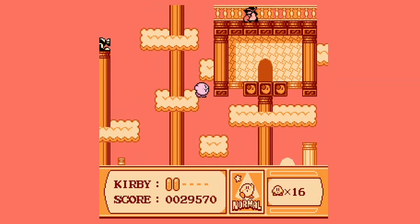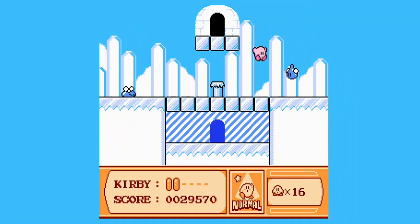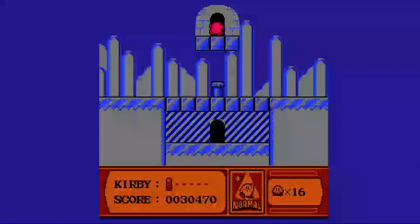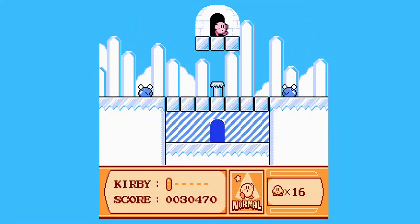Let's see - anything else? Doesn't look like it. We can enter here but we kind of need hammer - can't do much else because we kind of get fried. So what we can do - let me see - is there a way to get ourselves hammer? Parasol... Two sparkies together form the max mix power as hammer. Okay, so that's what I need to do - I need to try and get these sparkies together.